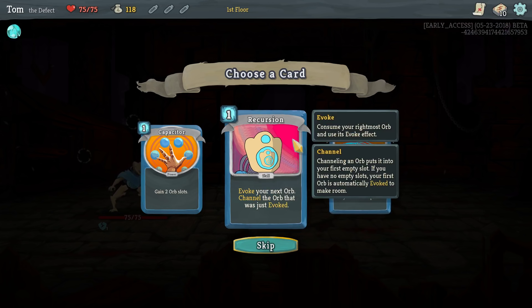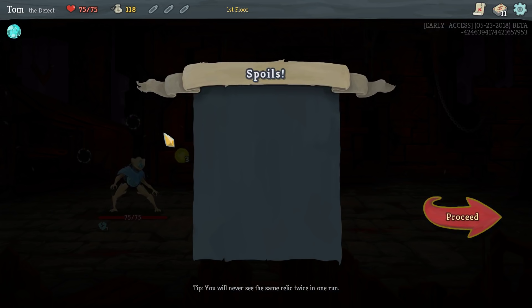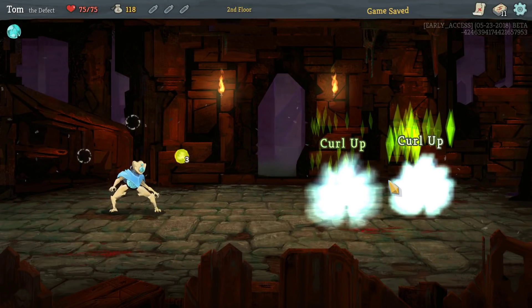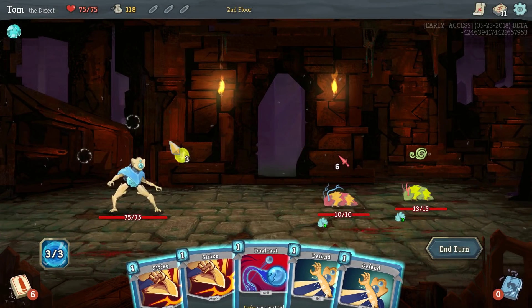I think I want Capacitor. Because three slots is not very many, so having five is going to be fine. Capacitor is a power, which means you cast it once, the benefit lasts for the rest of the fight, but the card is gone. It's not like that card's going to keep coming up — it's just going to be: I get two slots, then I'll have five slots and that's it. I love when you have a shitload of slots and you fill them up with lightning — it's so good, because everything's getting hit all the time and it's just absolute chaos.